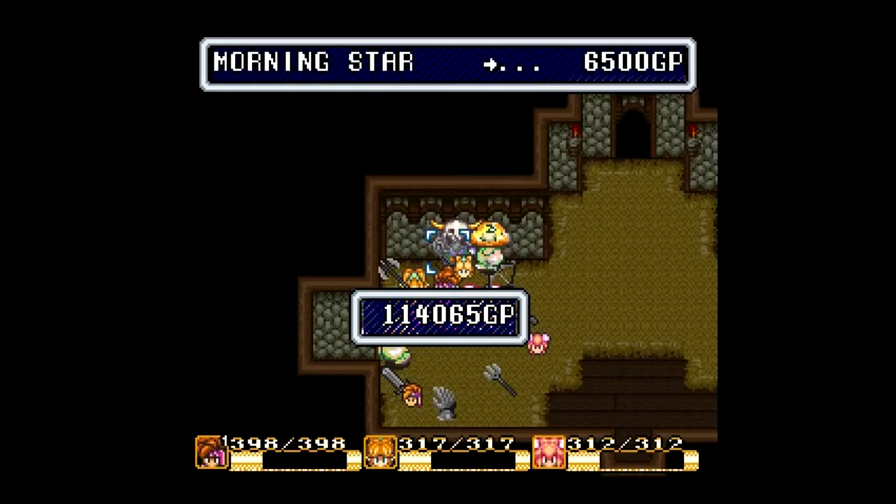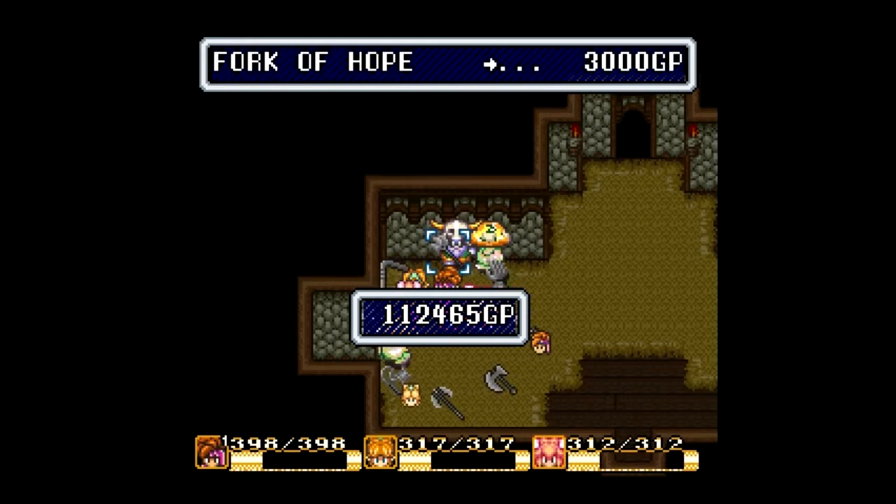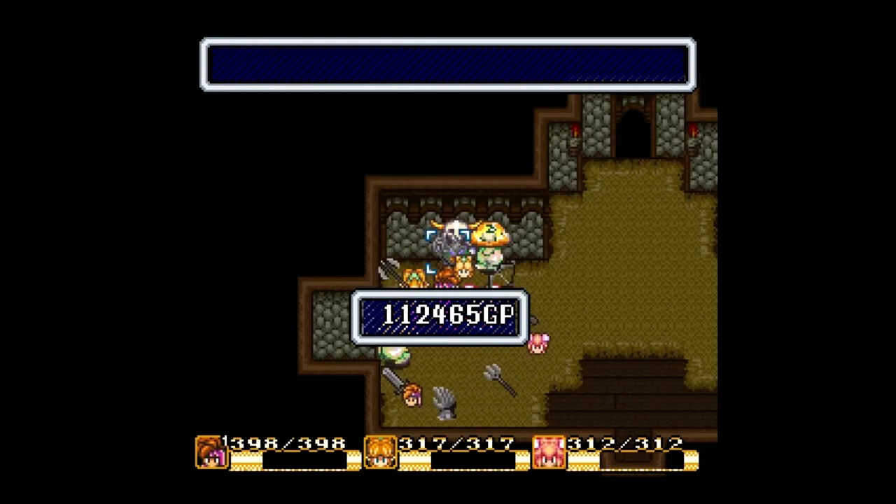And now we have the morning star — there it is. Isn't the morning star the type of file? I could be wrong. Maybe the morning star is the one with one ball, with a chained steel spiked ball, and the flail has multiple ones. I'm not sure. The battle axe gets upgraded to the golden axe.